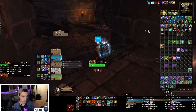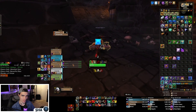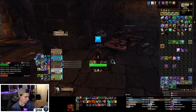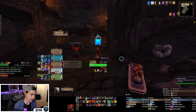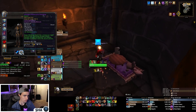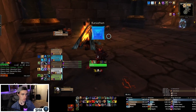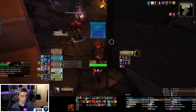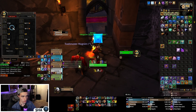Our hunter drops a feast, we all eat personal food, priest comes back up, and we continue clearing. At this point we head to Moroes because we want to clear the trash there and go into Moroes right when Lust comes back up. We used Lust at the end of the last boss fight, so our Lust timer is skewed. Normally we Lust at the start of a boss fight, so we need to clear trash for about six minutes. On Tyrannical weeks there's an argument you don't need Lust for Moroes, but it's still a very scary fight.